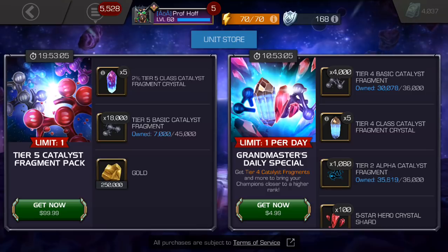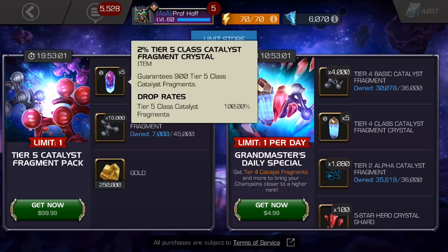At the same time, this is the biggest whale offer possible because of these tier five class catalyst fragment crystals that are 2% apiece. Whether they're R in Jesus or R in Judas — depending on how much it betrays you — the crystal is going to give you what it gives you. Oftentimes people spend a lot of money on these and send me a picture saying they really wanted tech catalyst fragments to take Ghost up to rank three, and of course they get everything but tech. If you could at least choose your class I'd be more inclined to promote them, but it's a true gamble that can often leave you more regretful that you ever tried it than thankful the offer existed.